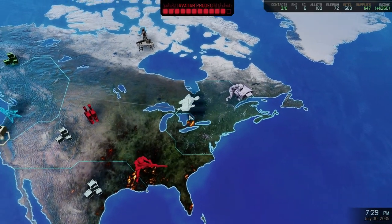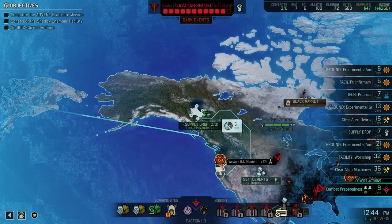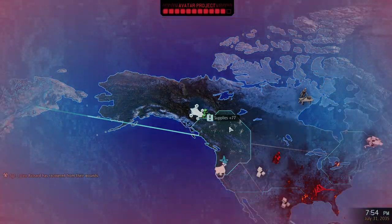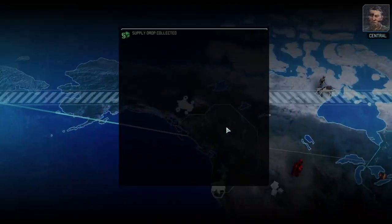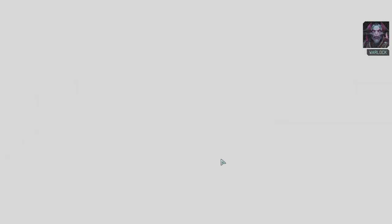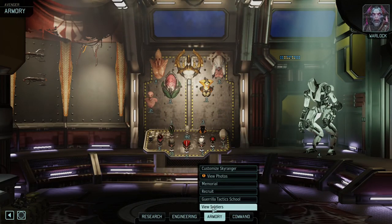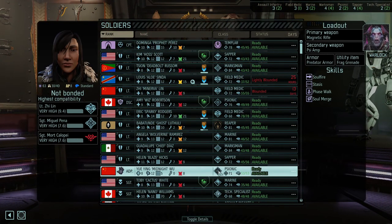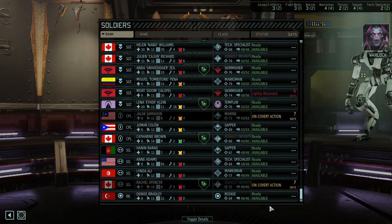Let's pick up those supplies. Commander, the aliens continue to make progress on the Avatar Project. If we're going to slow them down, we'll need to move fast. My feelings have lost sight of their purpose, for they are easily swayed by their own ambitions, their own misguided judgments. Through their faults, I will shine as the Elders' true Chosen — the rightful heir to their throne, an unjustified ruler of the new world that awaits.